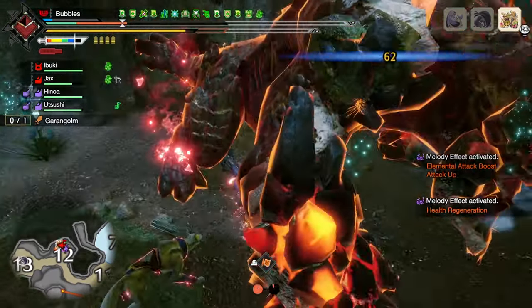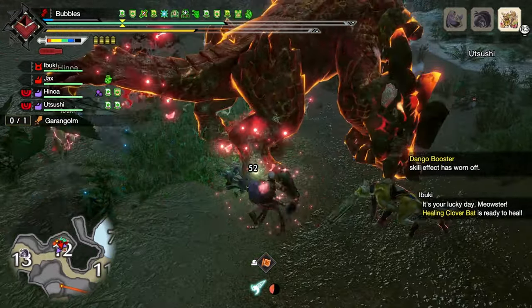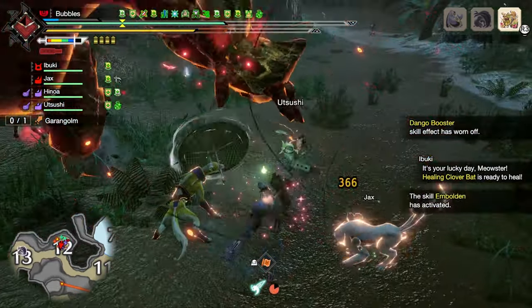Damn it, I pressed the wrong trigger and we don't have a heal. We're good though — Hinoah healed us and we got a healing bat now. Something else big healed me too — I got a dust and then something else big healed me. Weird.